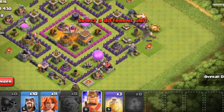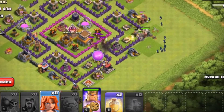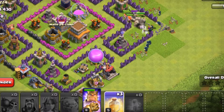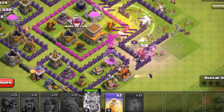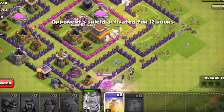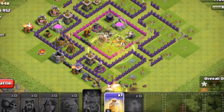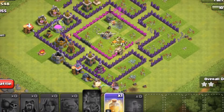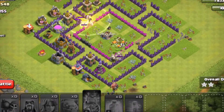Wallbreaker, Barbarian King, Wizards, Valks, Elspell, King ability, Elspell again. This is the first time I've ever seen this base layout. I've been playing this game for a couple of years and have a few accounts, so I've seen a couple of base layouts that are pretty decent — like this one.